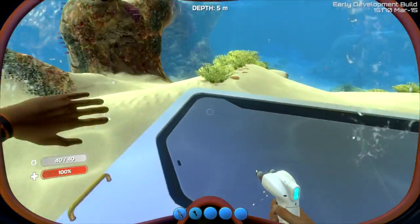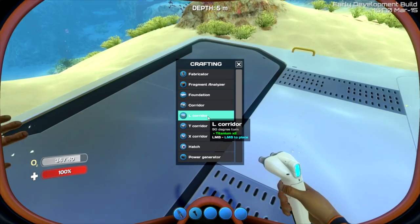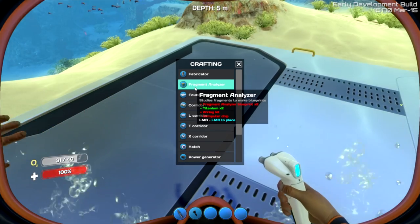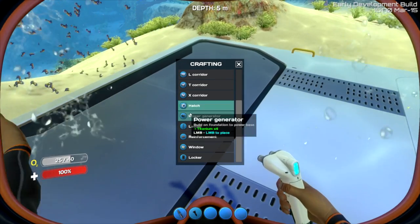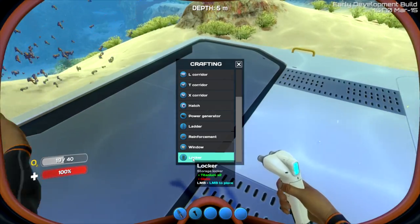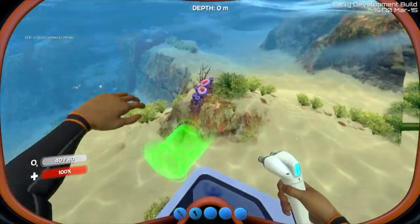I'm totally guessing here by the way. Left corridor, corridor, foundation, fragment analyzer - oh yeah, that's the thing up there. I really should have built away from my base, but who the hell cares, I just want to build something right now. Power generator - that's probably important. Storage locker, windows - okay. So let's build a typical corridor.